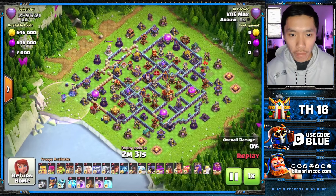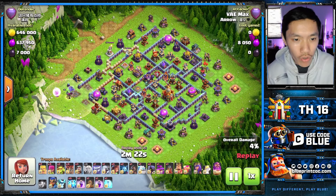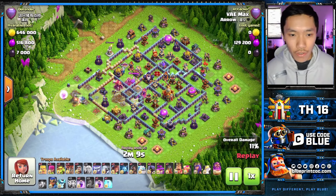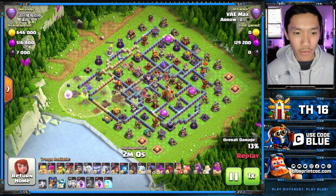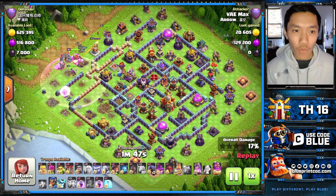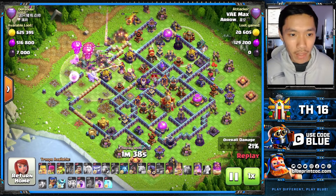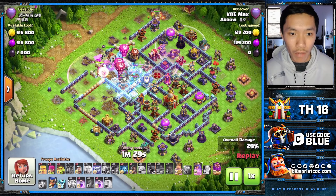Next up is a really annoying box base with three single Infernos. He starts with a narrow Warden Walk towards the 9 o'clock side to pick off defenses — he zapped the Scattershot, the X-Bow, and the Rage Tower. There's not a lot of Flank Flinger value, so he is going to use a Siege Barricade. He wants to enter this single compartment and use the King and Siege Barricade towards the top-right Scattershot. The Root Rider moves along towards the left to bust through the walls so the Queen takes a fairly nice pathing inside the base. A single Inferno locks on, but luckily he froze it before the Queen ability popped off too early.